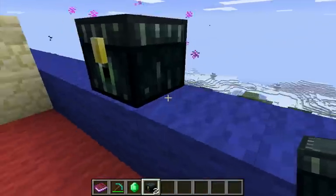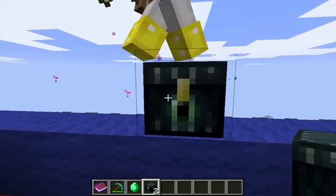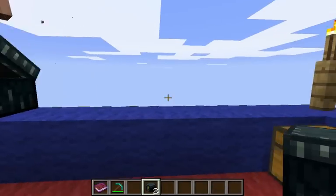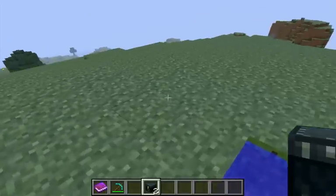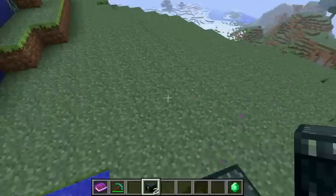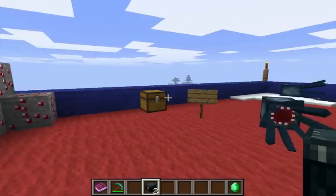This is what the ender chest looks like — it's got the ender particles flowing around it. I'm going to place this emerald into it. Now I'll go over here by this water and open it up — my emerald is in there. If I take the emerald out and go back, the emerald is gone.